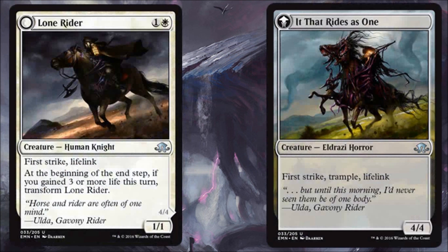Let's move on to the new stuff, starting with an amazing white card — Lone Rider. One white, one generic, it's a 1/1 Human Knight with First Strike and Lifelink. At the beginning of the end step, if you gain three or more life this turn, it transforms into It That Rides as One, a 4/4 Eldrazi Horror with First Strike, Trample, and Lifelink. This is another fantastic white card that's going to see Standard play. It might be a little better in green-white versions of the deck. We saw Blessed Alliance yesterday, which lets you gain four life and flip this — pretty awesome. There's also green support like Nissa and Oath of Nissa to help get the lifelink trigger across. This is the real deal.